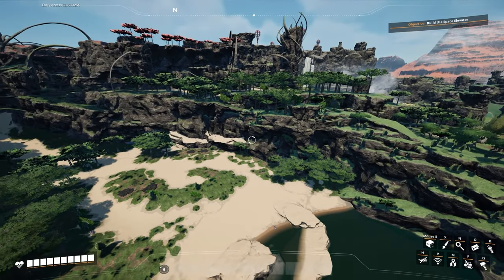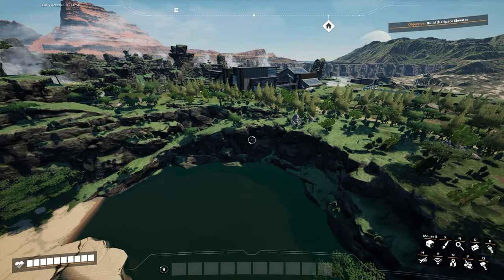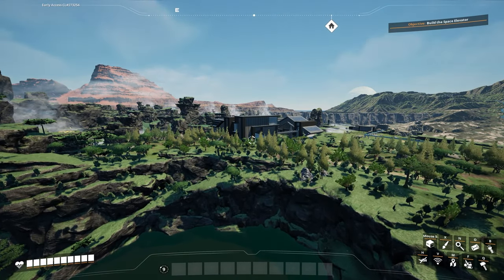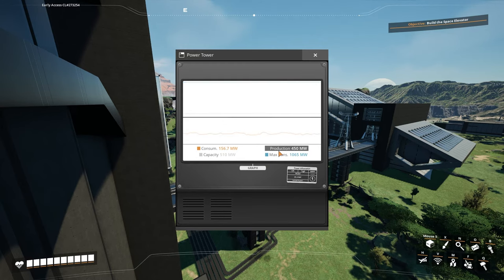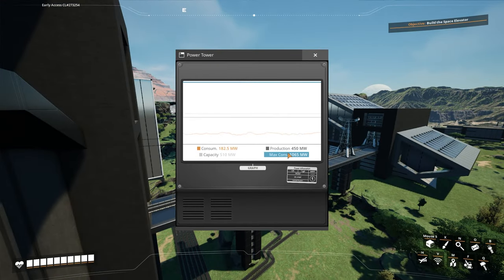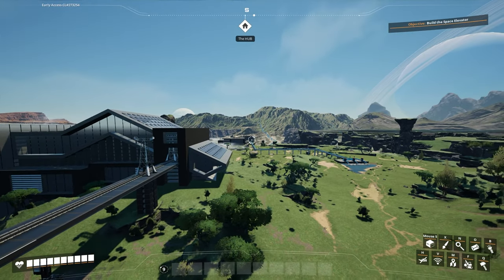Welcome back to another Satisfactory video. Today we're going to be making a new power plant, because in the last episode when we built the beautiful modular frame factory, we realized it costs a lot of power to set up. To be a little more specific, the whole system — and I'm pretty sure this includes the iron factory as well — takes 1065 megawatts.